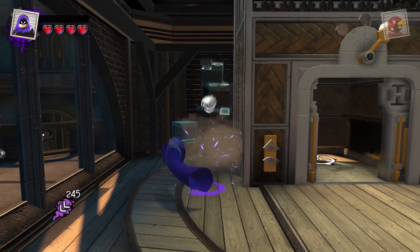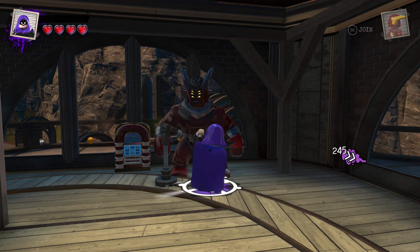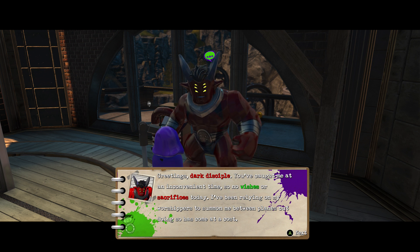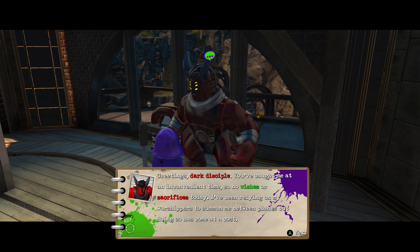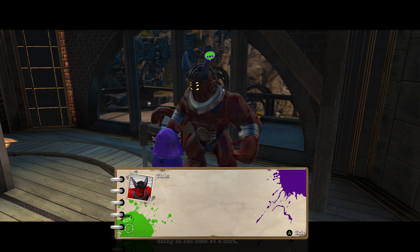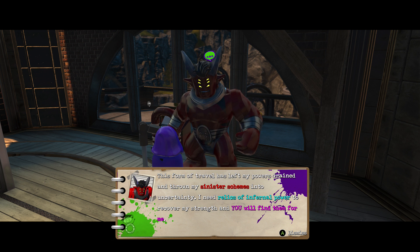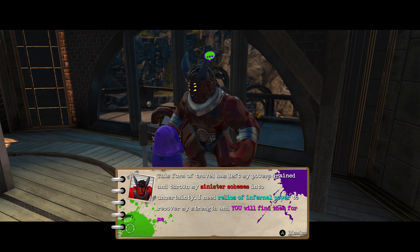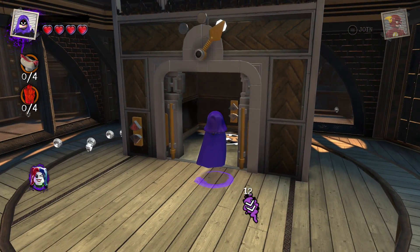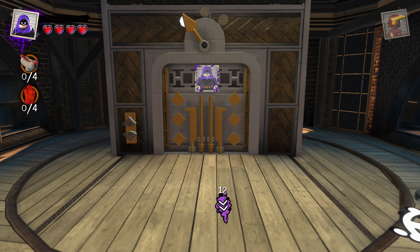Break this stuff and there he is — this is her father Trigon. He says: 'Greetings dark disciple, you've caught me at an inconvenient time — no wishes or sacrifices today. I've been relying on my worshipers to summon me between planes, but doing so has come at a cost. This form of travel has left my powers drained and thrown my sinister schemes into uncertainty. I need relics of infernal power to recover my strength.' So he just wants us to go and retrieve some items.